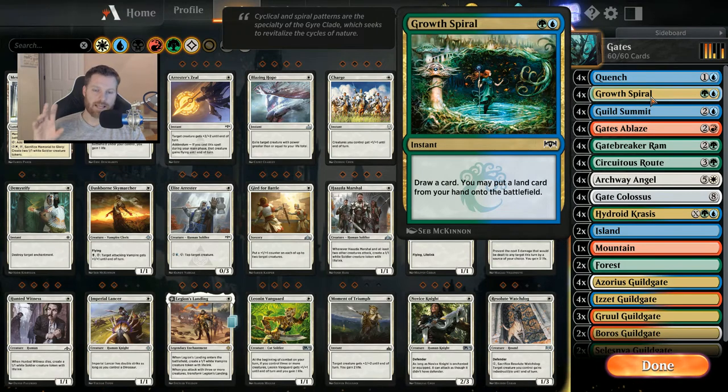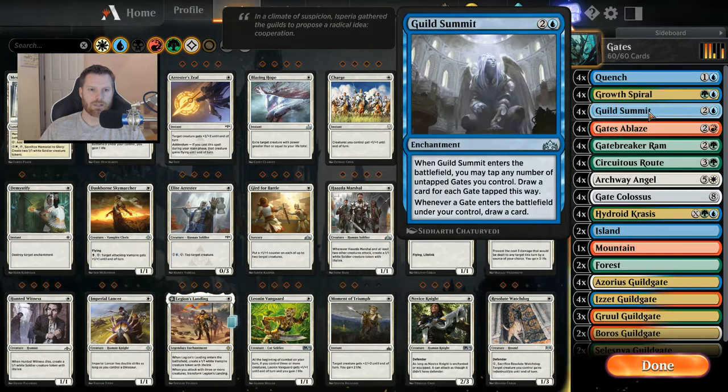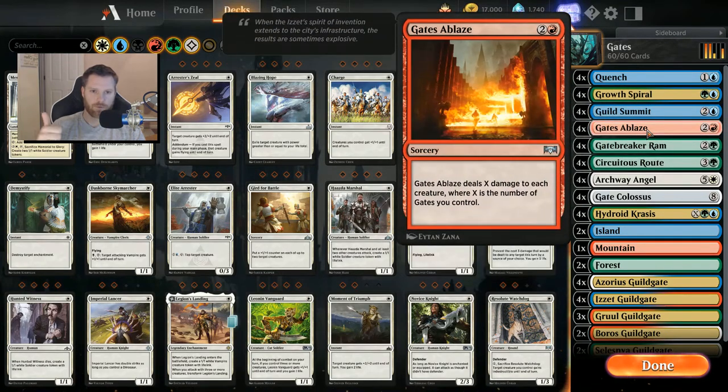I'm running four Growth Spirals — this is absolutely critical for the deck. It's such a strong addition because you draw a card and you can put a gate into the battlefield, which helps you ramp up. Guild Summit is the best card draw ever for a deck like this one. When it enters the battlefield, you can tap any number of untapped gates you control and draw a card, and also whenever a gate enters the battlefield under your control, you draw a card. Super strong with Growth Spiral and Circuitous Route.